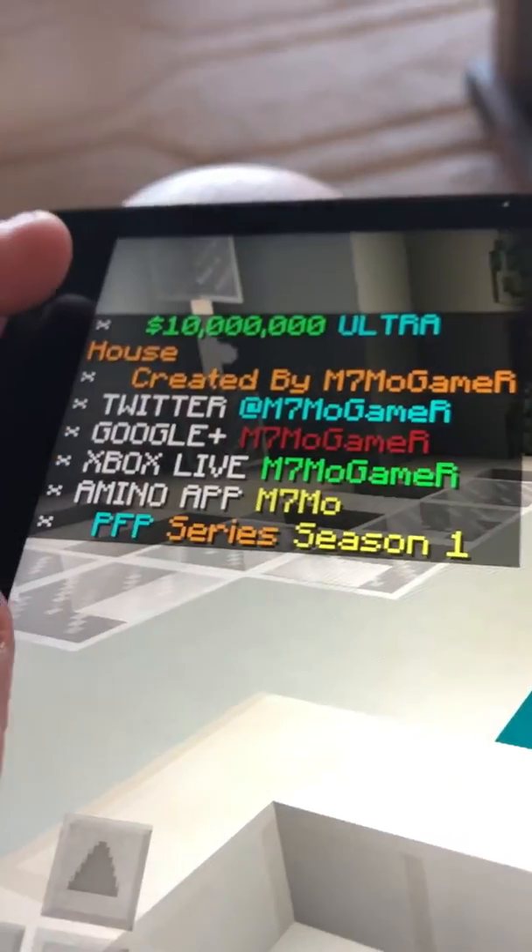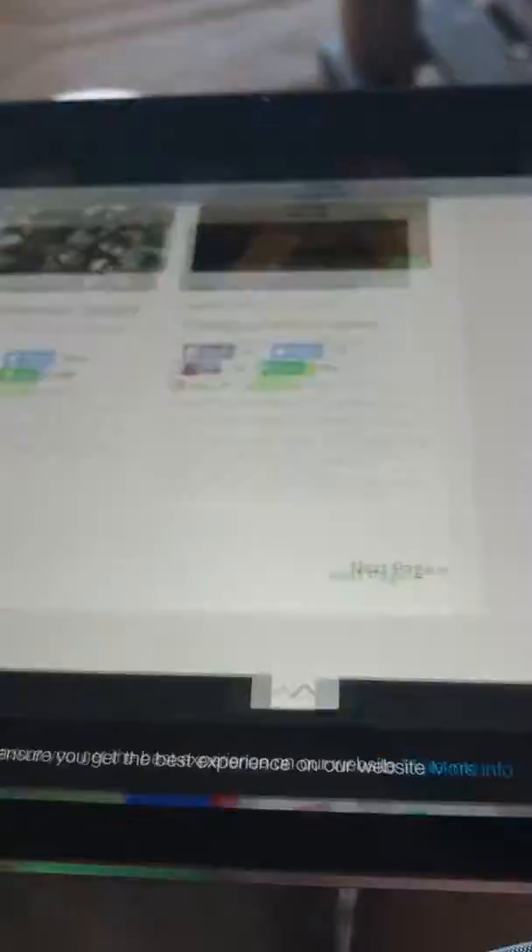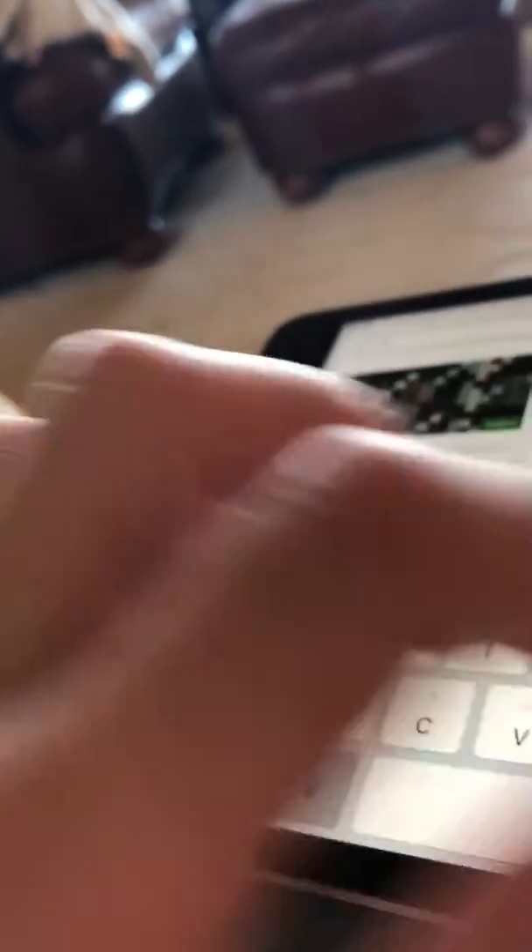Next map, last map. Oh, I have that map. Credits. PFP Series Season One — should I search that? Let's search that. Oh — Protect the Villagers, PFP... no. There it is! This will probably be our next one. But till then — there are no seasons, whatever. Start. What's new: bug fix and design, from five to one. Let's go! Let's do this one.